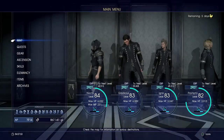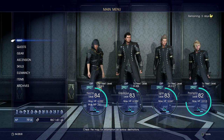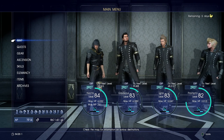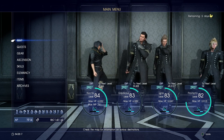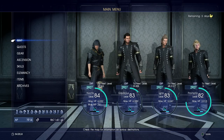Holy crap. We started with 546 AP, so that puts us at about 1,370 AP gained in one hour.